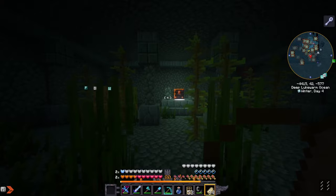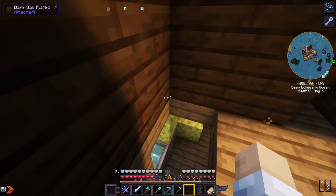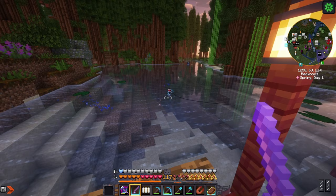There's also a room in the monument with a chest full of nautilus shells, which we need. Then on the way out of the monument I came across this fleet of ships - it reminded me of the Iron Fleet from Game of Thrones.